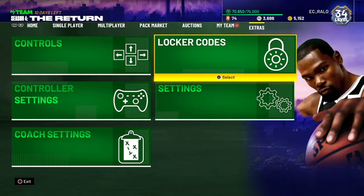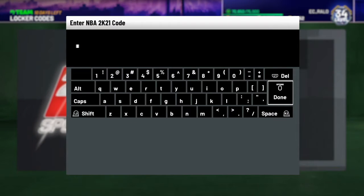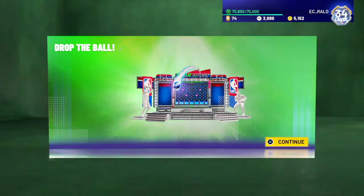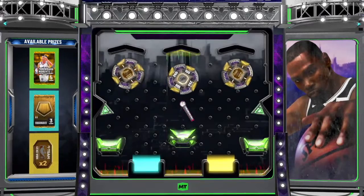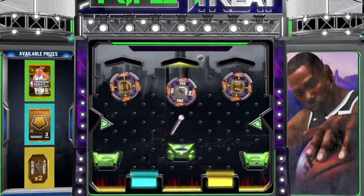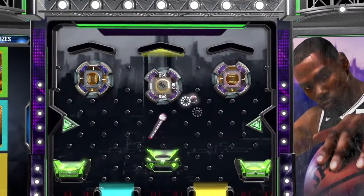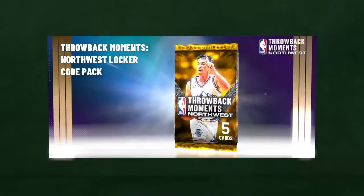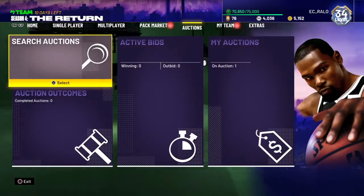Moving on to the next locker code — this one is for the throwbacks, and it's a locker code for John Stockton. Yes, it's throwback PD John Stockton. We got that in, and we're gonna get a pack, some tokens, or a consumable — that could be shoes, that could be badges, we don't know. We did get a token off that wheel, and we got the pack — perfect. I'd rather have the pack because chances are there's gonna be some consumables in the pack anyway. Let's go see what we got.